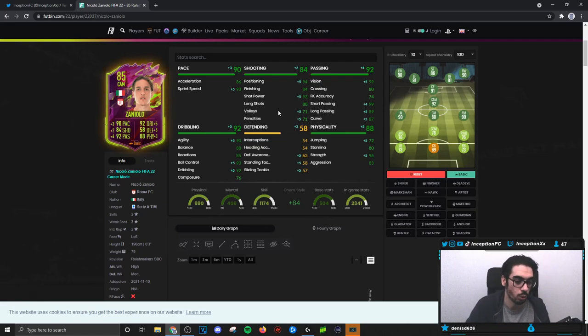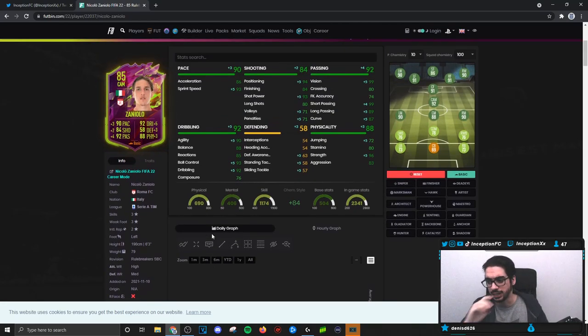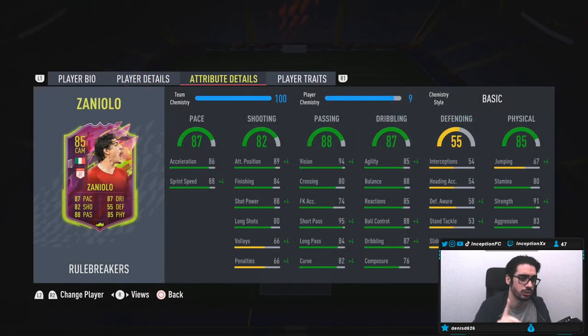Base card stats: pace has 86 acceleration, which is a little odd because he is six foot three with a unique body type. This is the type of card I have to give a basic chemistry style to first. Base card shooting I want to experiment with from a basic perspective. Base card passing is very good on this card — I don't think it's necessarily a huge issue there.